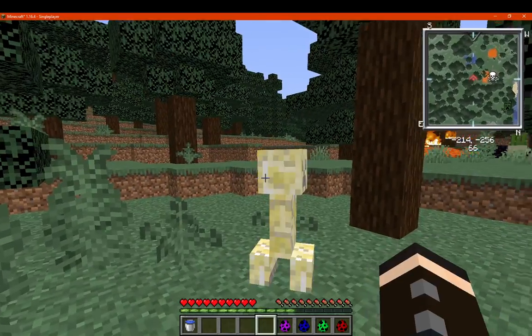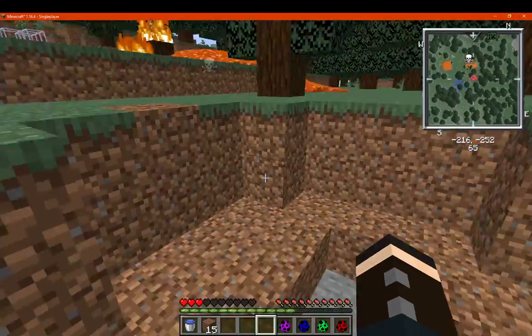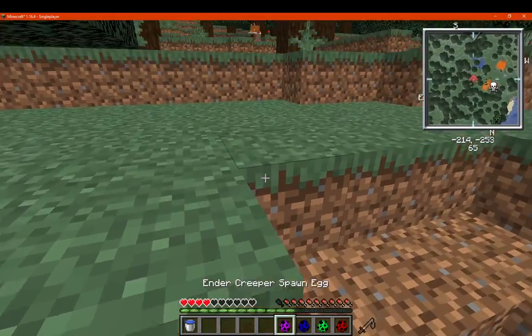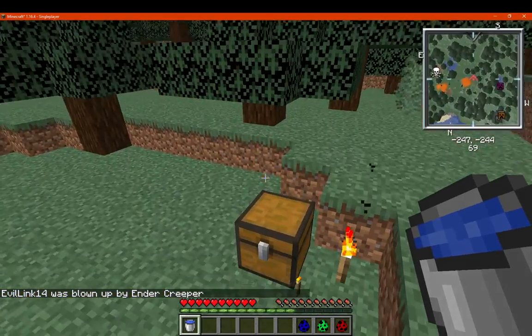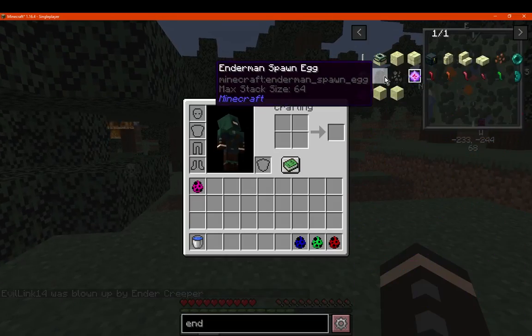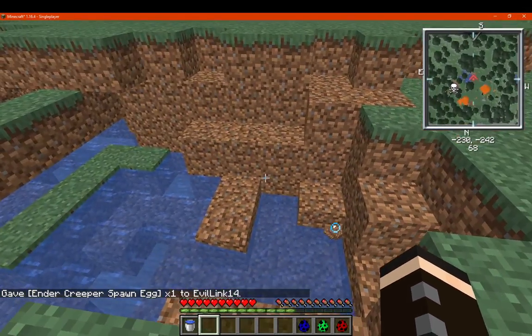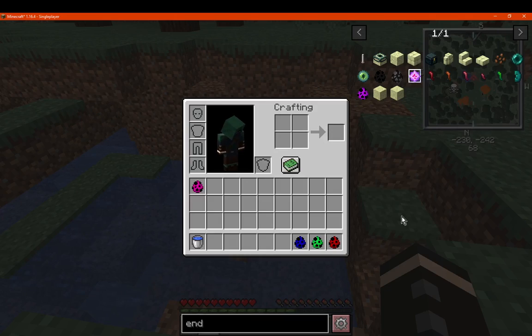So, lightning. We've got it where obviously they will just strike lightning — they're not a charged creeper or anything. There is that. We've also got Ender Creeper. I'm sure he's going to teleport us somewhere, maybe. Maybe they teleport? I'm confused. Not sure there.